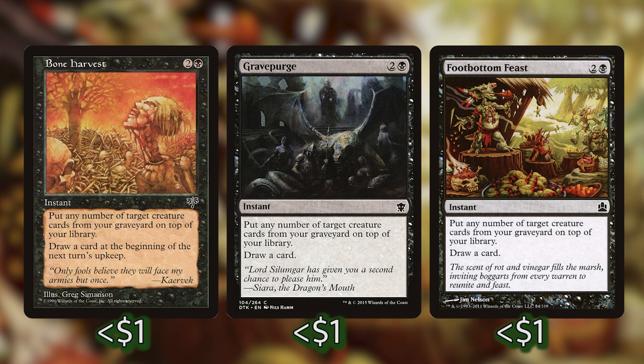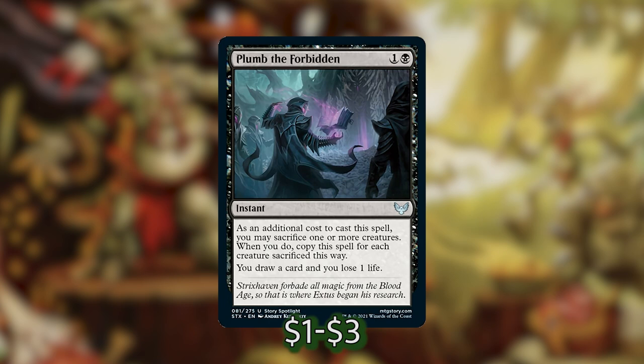And even if we aren't trying to go for the combo line — maybe a Beast Whisperer got milled and we want it, or a Species Specialist, or we actually just want to cast some of our insects — we can totally do that. We've also got Plumb the Forbidden in that mix, another really good card draw spell. When we cast it, we can sacrifice a creature, and for each creature that we sacrifice, that spell is going to be copied and we draw a card and lose a life. Our commander makes a 1/1 creature token with his plus one, so that works really well with aristocrat synergies — things that let us sacrifice creatures for value interact really well with our commander.